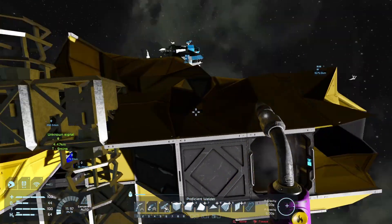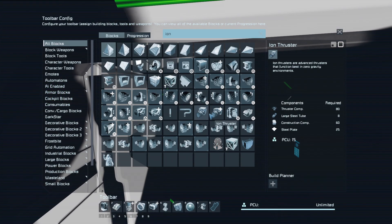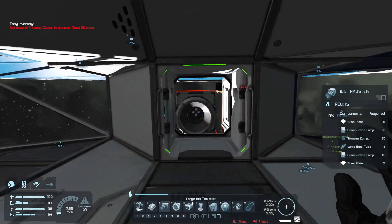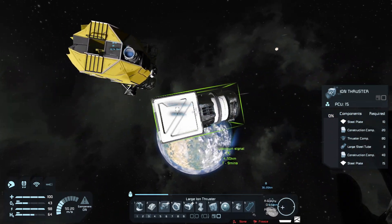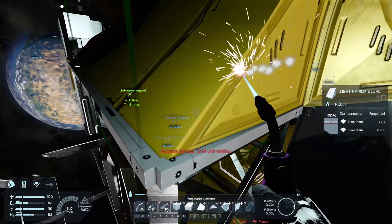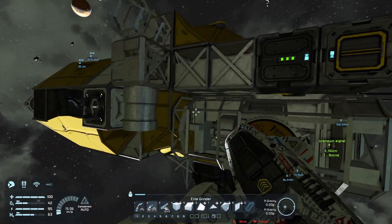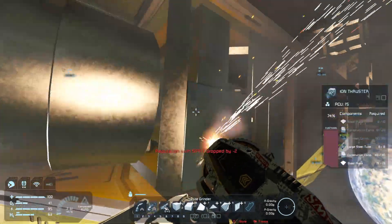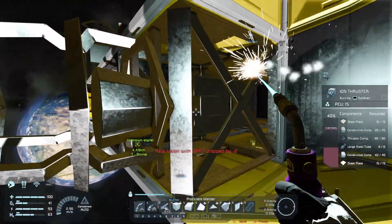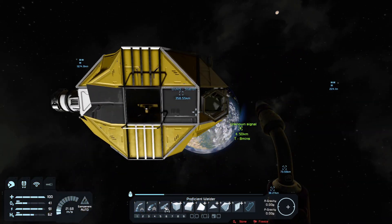Let's throw in an ion thruster - do we have enough? No we don't, but that's fine, we can strip one out of there. We'll just grab one from here and stop it from moving. As long as it stops moving we should be fine.